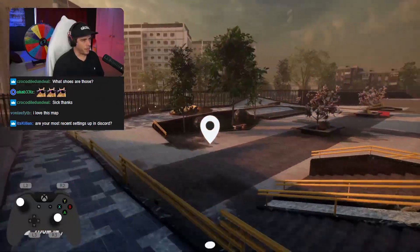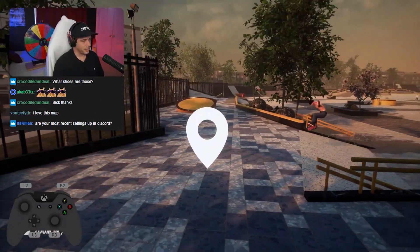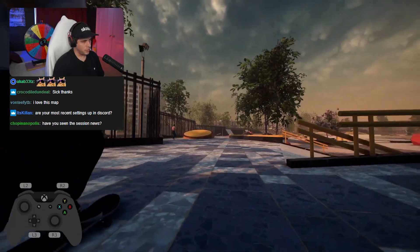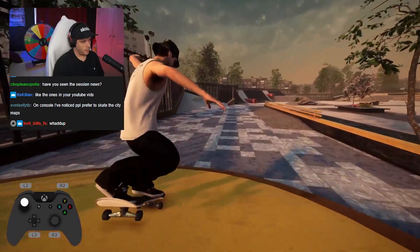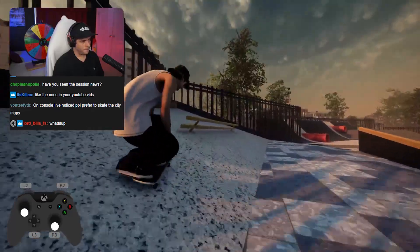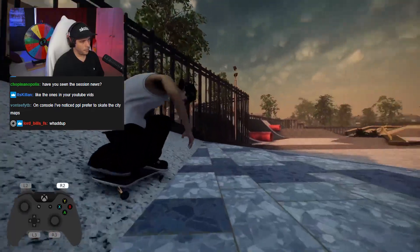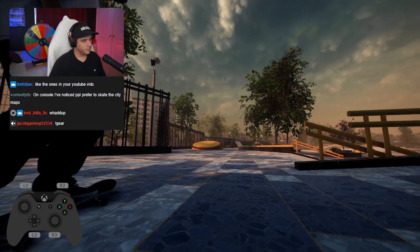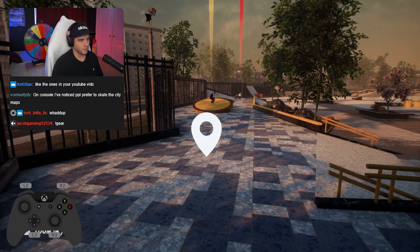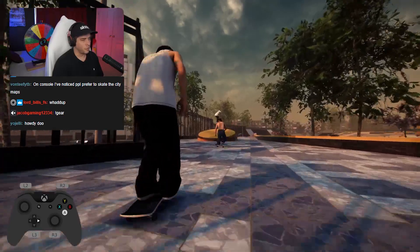The best part of this map in my opinion is right here — this whole section. I'll just spawn right down here and manual this thing. People prefer to skate city maps, but to me it doesn't matter if you have a street map, city map, or hybrid map — they're all the same rails and boxes. Doesn't matter what the scenery is, same tricks wherever I go.